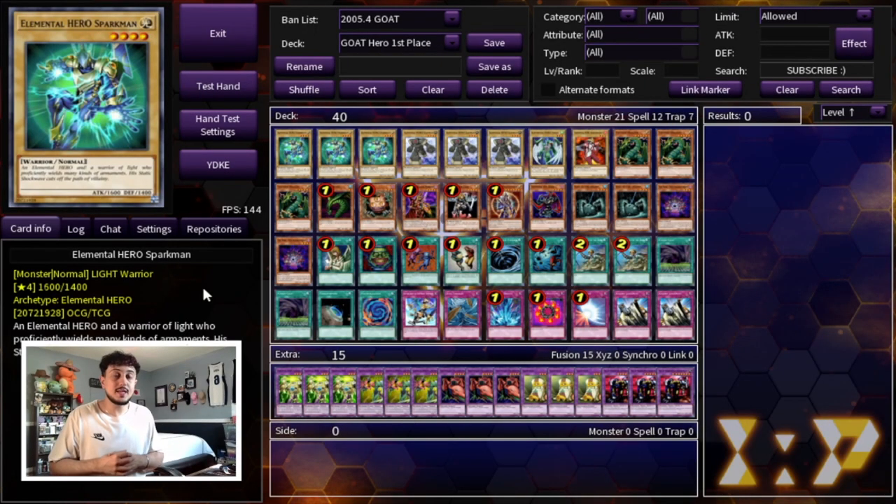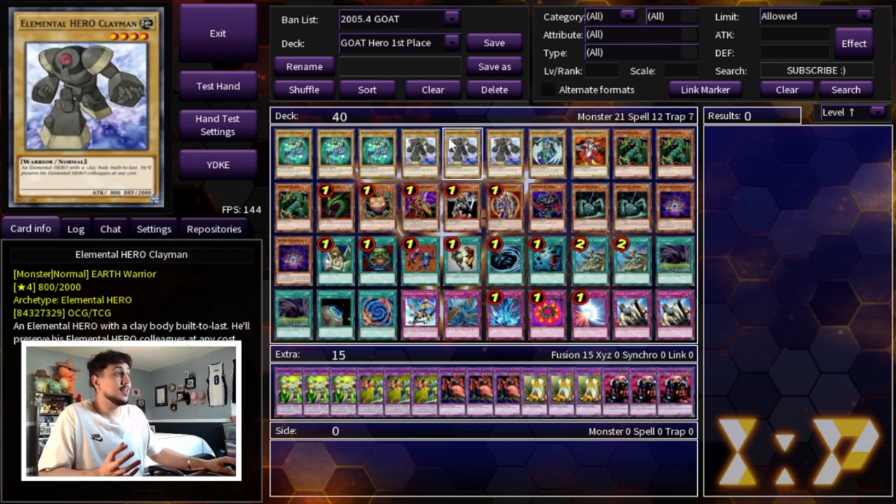Just before we get into the profile, playing Hero and being able to play a deck like this in GOAT format and actually be competitive with it is extremely fun. We are starting off with three Sparkman and three Clayman. Clayman is actually the best hero in GOAT format because 2,000 defense is just an amazing stat — you can sit on it turn after turn and your opponent is going to have a tough time getting over it.